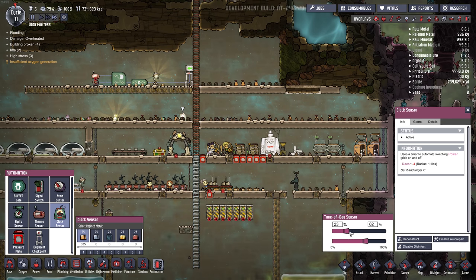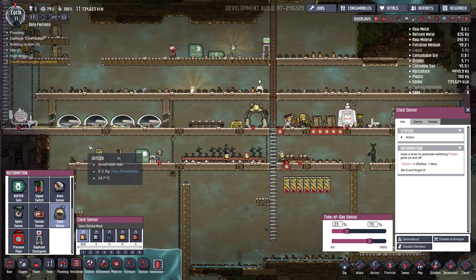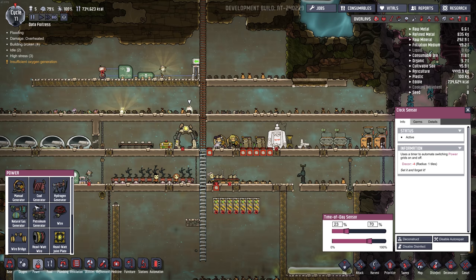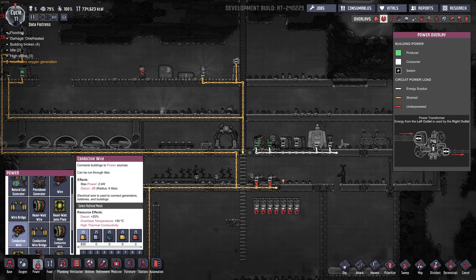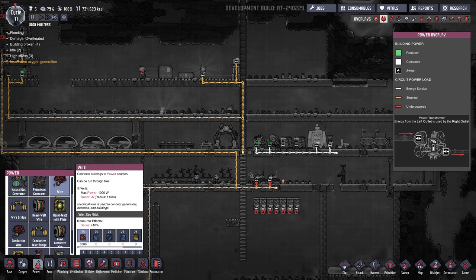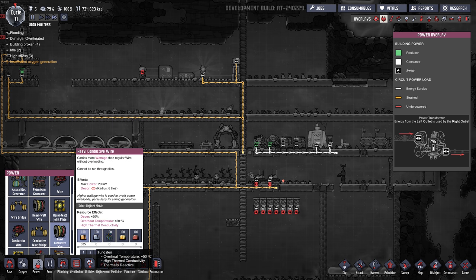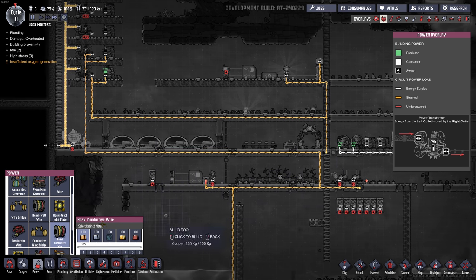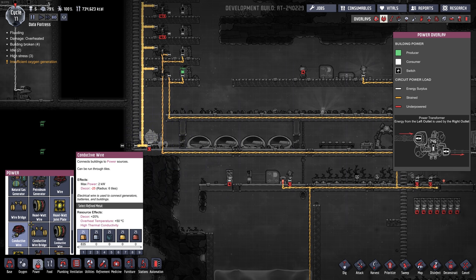There's a new kind of wiring. Your standard wire has new art and a rating of 1,000 watts. But there's a new conductive wire that can take 2 kilowatts — 2,000 watts — and it looks like it has a positive decor bonus. You can only build it out of refined metals instead of raw ore. Heavy watt wire and heavy conductive wire also require refined metals, making it a little more challenging to get. Having a 2 kilowatt wire is nice for machines like the Metal Refinery that takes 1,200 watts, though the decor hit is still minus 25.